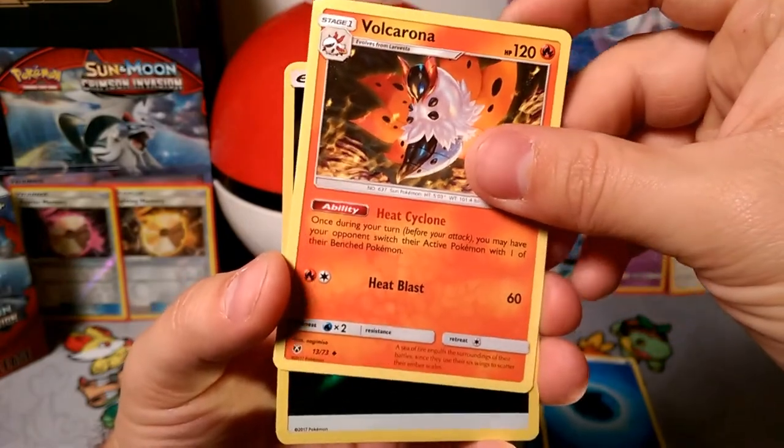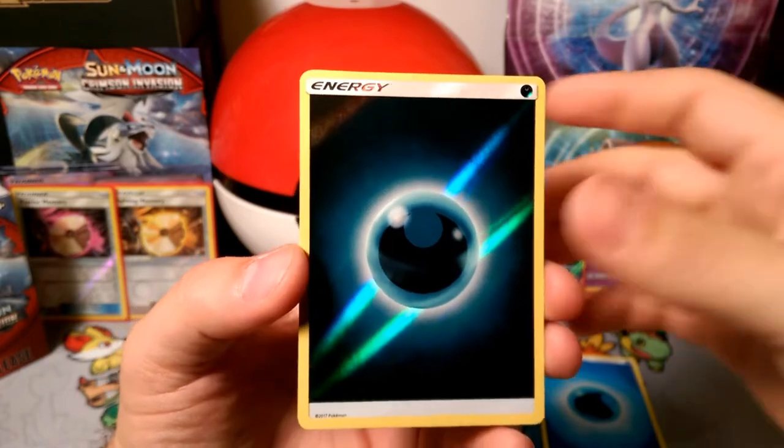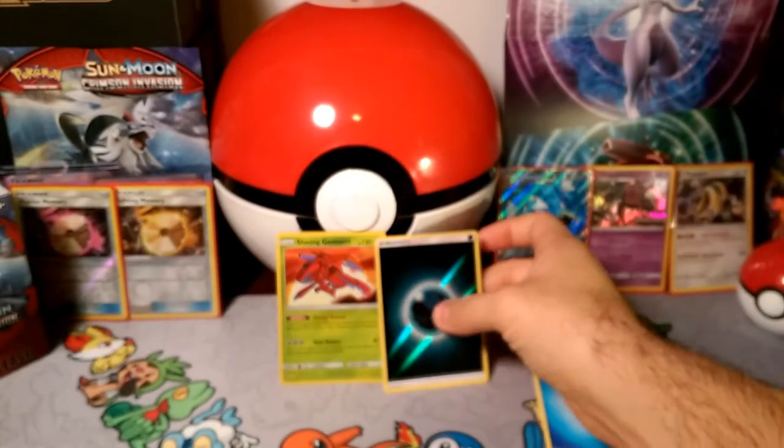Volcarona, reverse foil, Dark Energy — oh my god, if there's not a better sign, this better be something, this better be the hype... it is a Shining Genesect! It's the hype, but not the right hype — still so hype though!